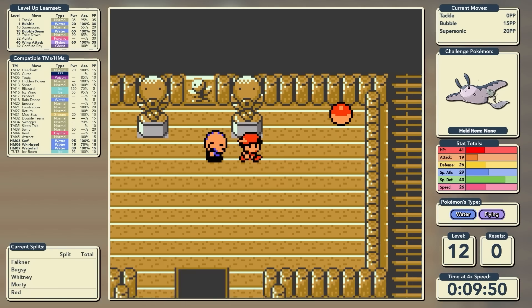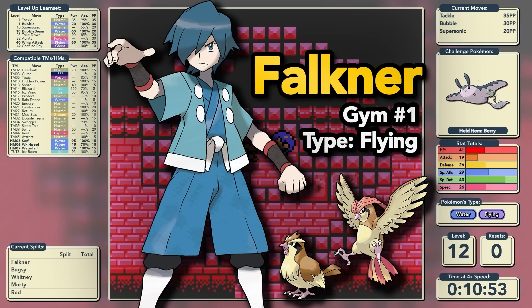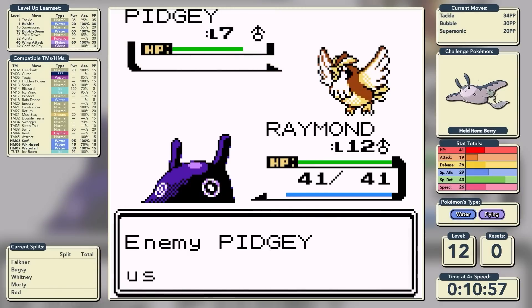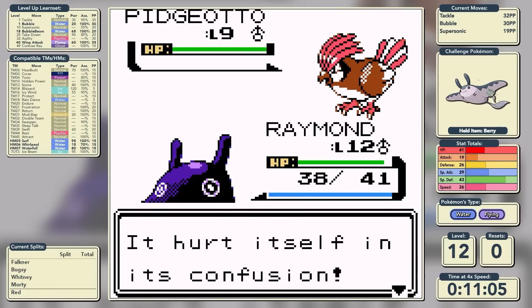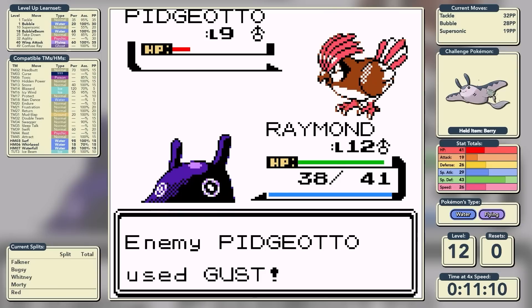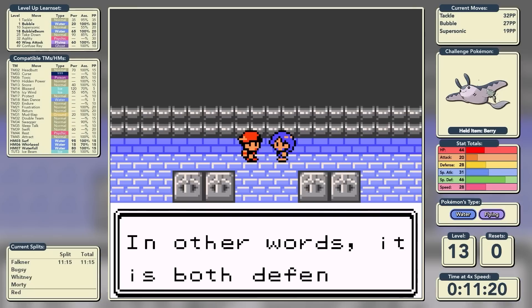However, there are occasions where flipping that coin will be to our advantage. We also get the Flash HM at the very top of Sprout Tower, and now we'll make our way into Falkner's Gym. Falkner is Mantine and I's first Gym Leader together, and he leads with Pidgey. We don't have great attacking moves right now as Bubble is very weak, so we confuse the Pidgeotto and it hurts itself. A combination of Bubble chips and Supersonic damage earns us the Zephyr Badge in a time of 11 minutes and 15 seconds.